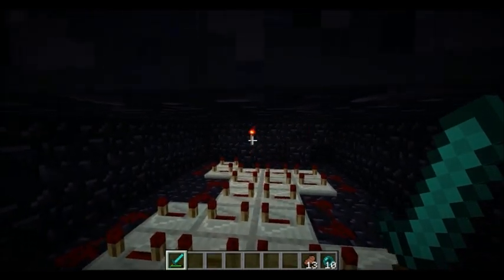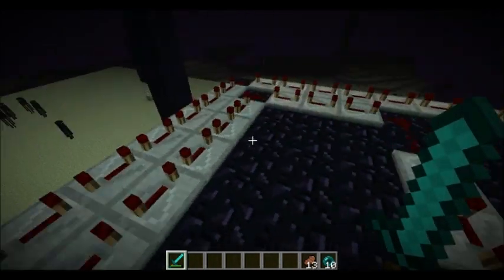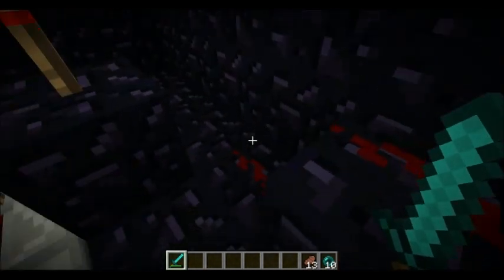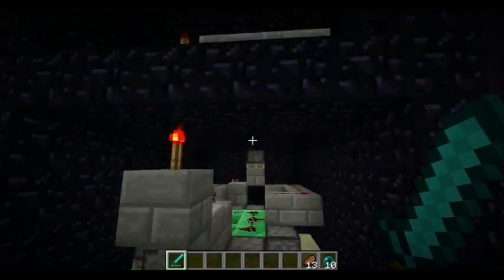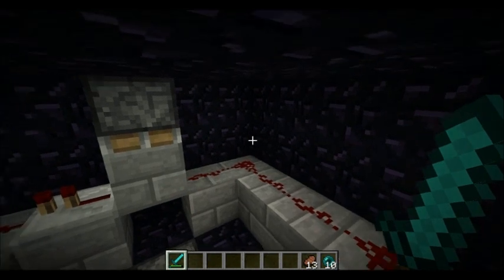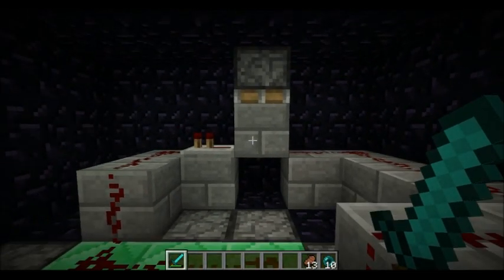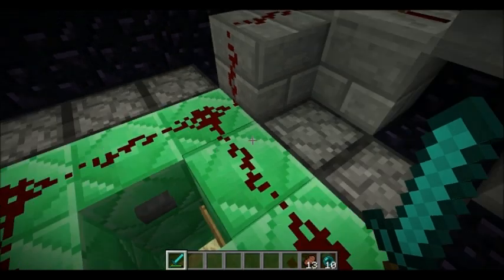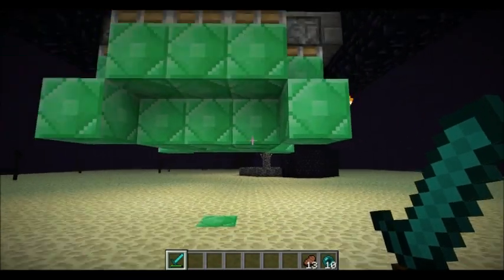So then we go through this delay, more vertical wiring over there, which goes up here and then more delay. The important part about this delay is when it's all finished, you need to power this piston down here — that one. So what that does is after that delay, all of the endermen are down to one damage point left. So then this piston gets power, pushes the block out of the way, breaks the signal here, and these pistons retract. Now all of the endermen that are in the trap are one-hit kills.